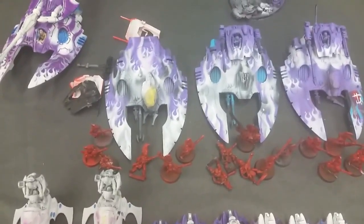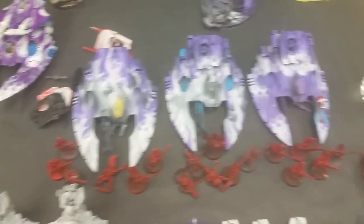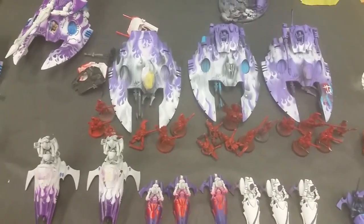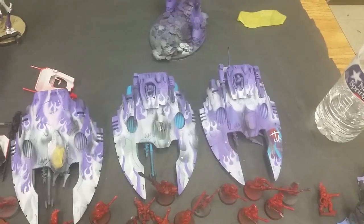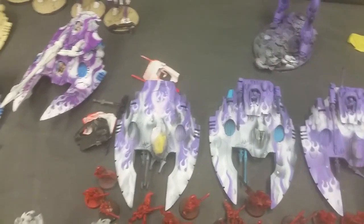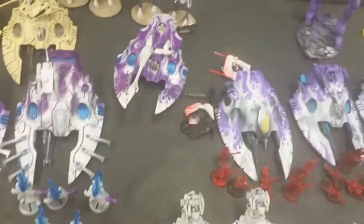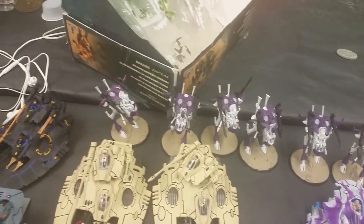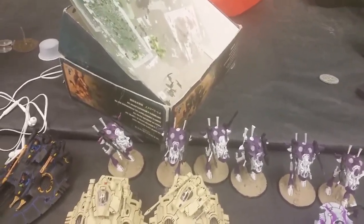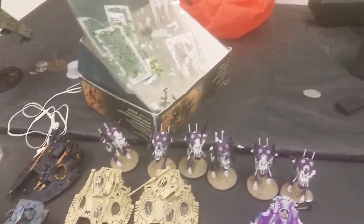The Wraith aspect host is going to be three squads with an HQ — every squad has an upgrade. All the wave serpents are the same basic loadout. Just got to put some glass on the canopies, and I've got to rebuild the cockpit over there. Still got one fire prism. The six war walkers — three of them are twin-linked dual scatter lasers or star cannons.